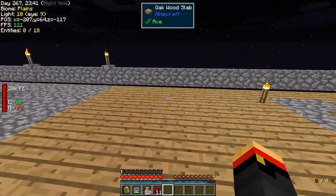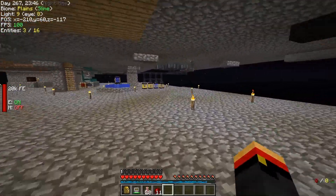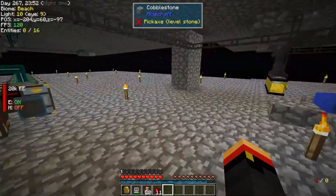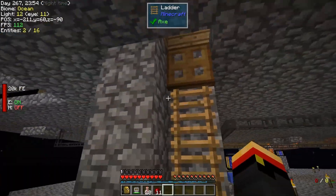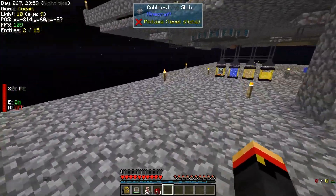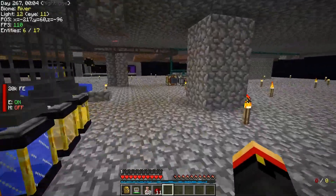I did make some changes to the flooring downstairs, mostly so that the platform extends everywhere. I can walk around down here now. If there's one of these pillars, it always has a ladder on it now — no more just pillars marking out rooms, which I was doing when they were all separate platforms. Oh, I missed a spot over here — well, that's fine.